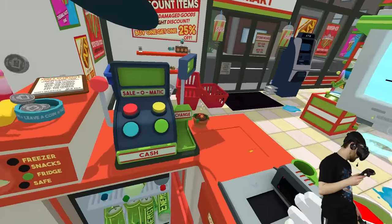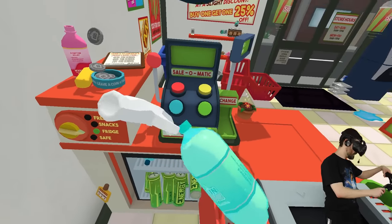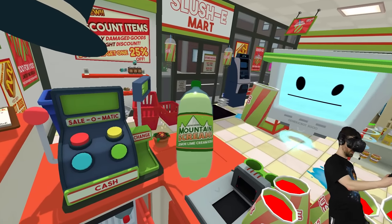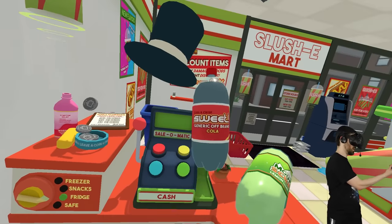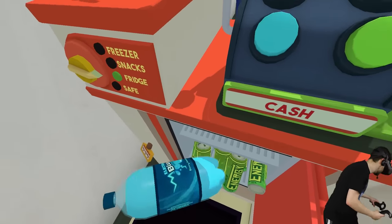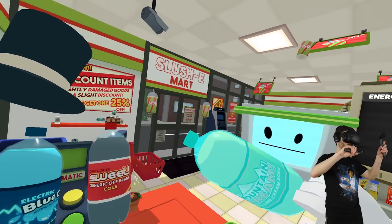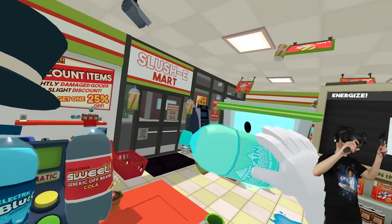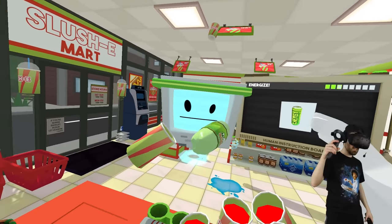You sure you don't want one of these? They're so good, though. Oh my god, they just kind of pour out. I've never seen these before. Mountain Scream Lemon Lime Cream Soda? What else do we have? Sweet Generic Off-Brand Cola! And Blue Goo. Can I open them? You're a picky one, aren't ya?